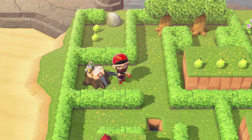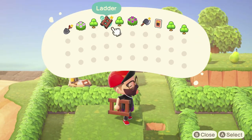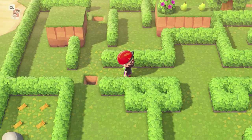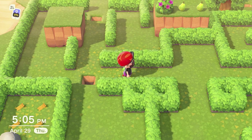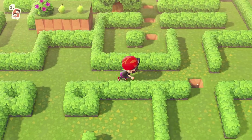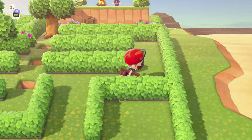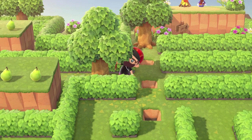From here, we are going to climb up to this ledge and pick up the axe. You want to use this axe in one spot only. So we're going to walk back down around to the opposite side of the island, go back down, around, up, and take this middle path. We're going to open up our menu and cut down our tree.